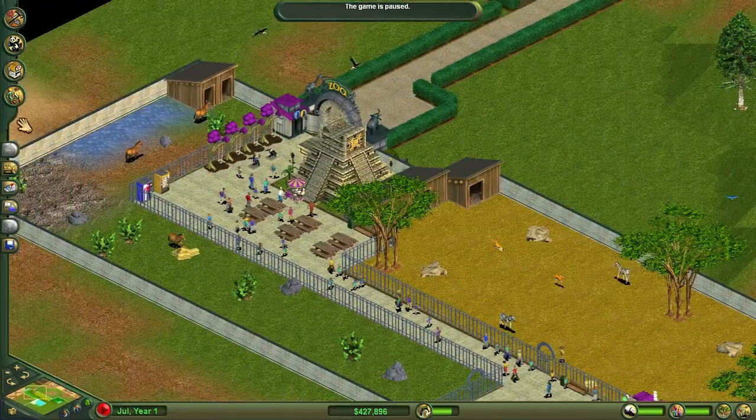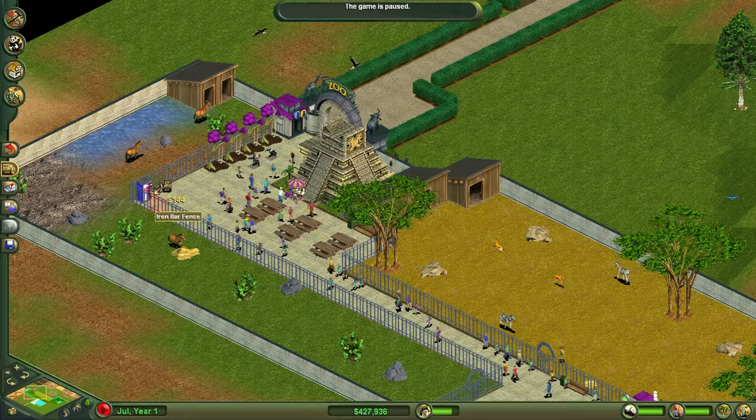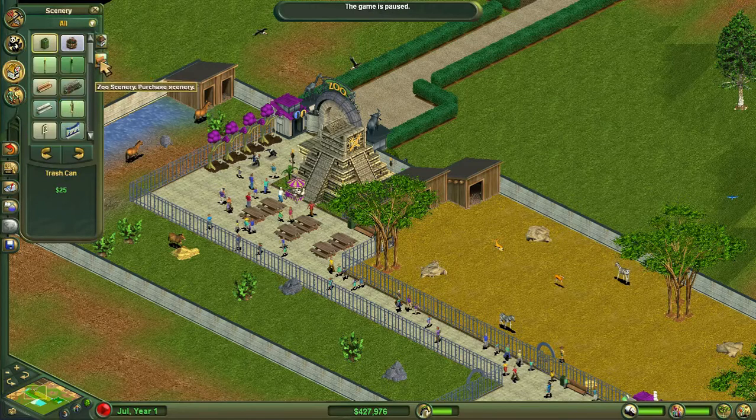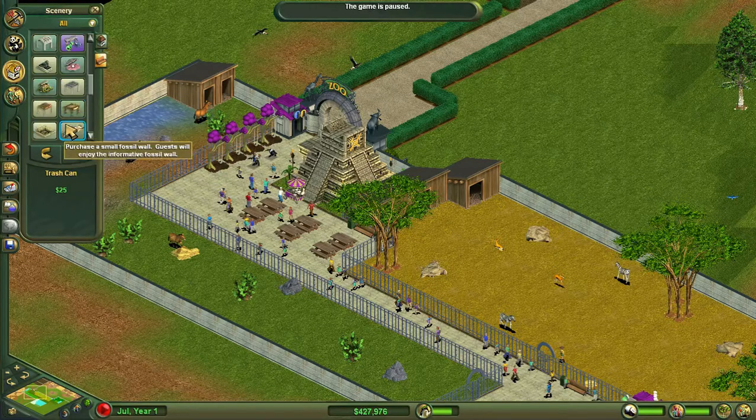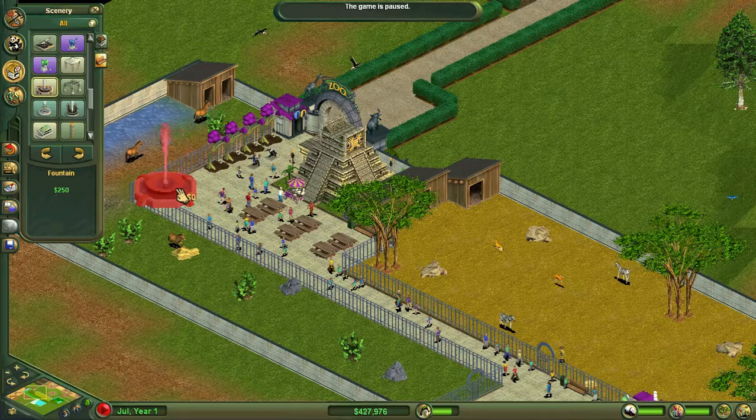To start with, we are going to come here and take these snack machines and drink machines away, and replace them with a fountain. Let's purchase a fountain — it will just make it a little bit more interesting when the people come in.